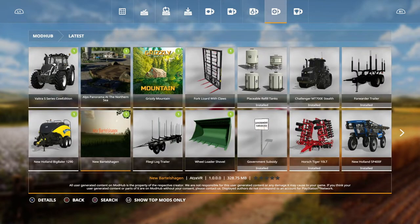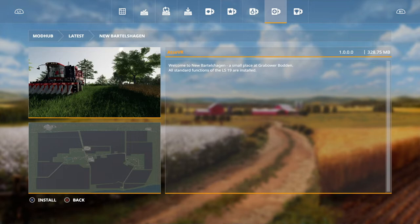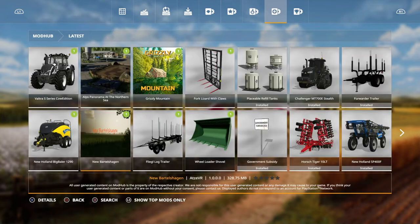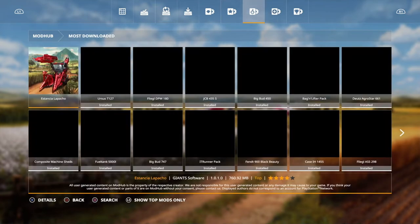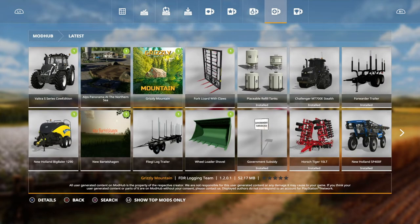Then we've got new Bartelschagen. Wow, look at the size of the fields on that. Huge fields. Proper farming. And then we've also got, last but not least, the Grizzly Mountain. Now this has got a lot of people rating this one. I haven't even had a look at it. I wanted to save it and have a good look. We'll do map tours for all of those rather than go through them in new mods. But that is all we've got for today. At least we've got some new maps. About bloody time.